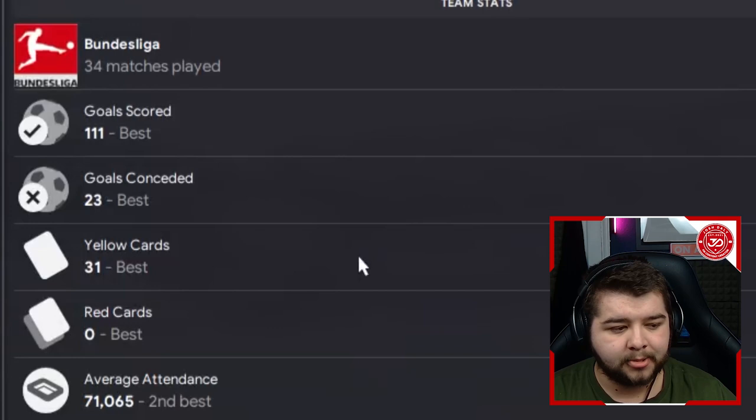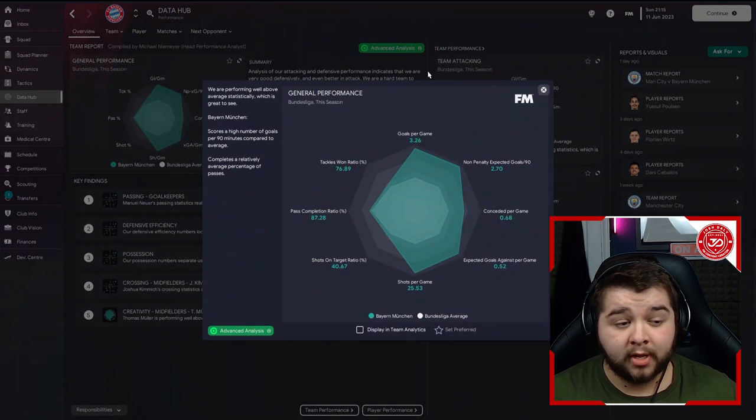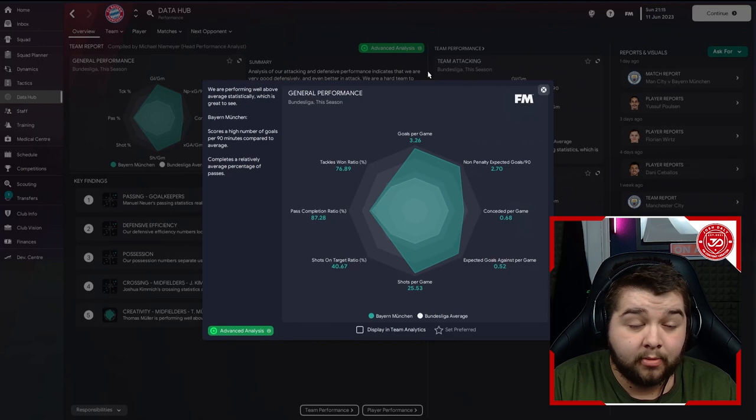In terms of the data hub we'll have a quick look - general performance we're looking at 3.26 goals per game sitting at only 0.68 conceded, and the pass completion is really impressive with this system. Most 4-2-3-1s are and it's something we're used to seeing on this channel - it's just an overall incredible tactic.